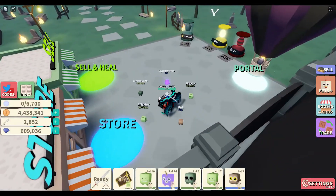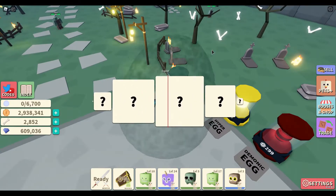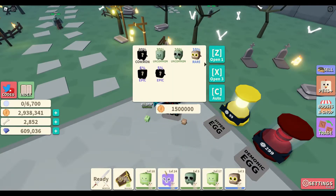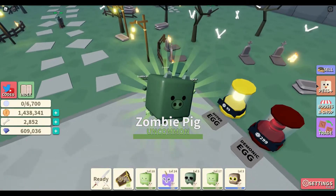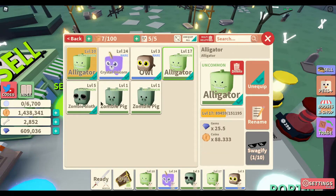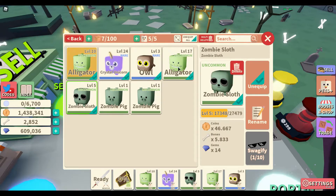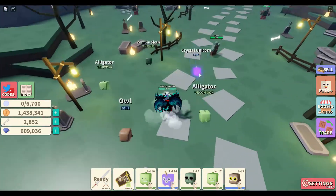Man, I almost died — only had a couple of heals left. Let's buy more eggs and hope we can get something good. Zombie pig, and then another zombie pig. So how good are zombie pigs? It's 35 times. That was for sure stronger, but the sloth might not be stronger. Hopefully it is.